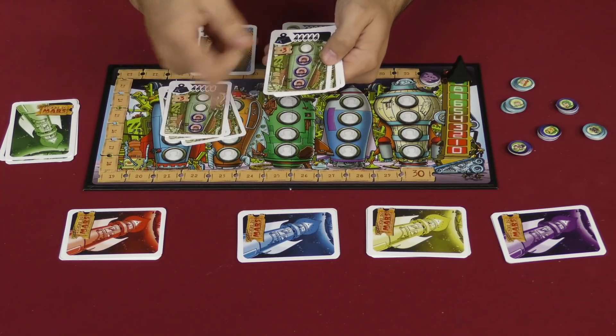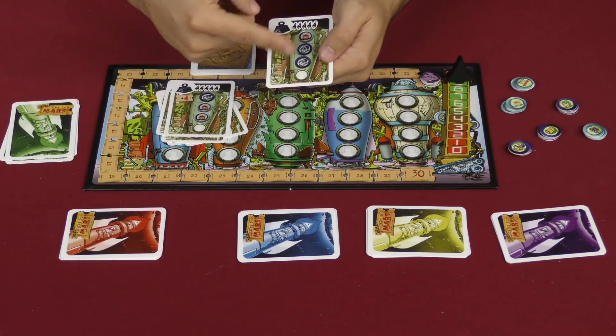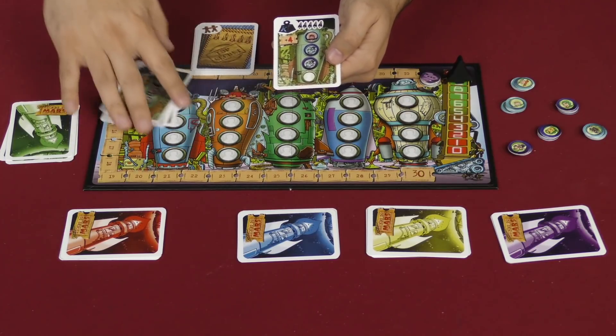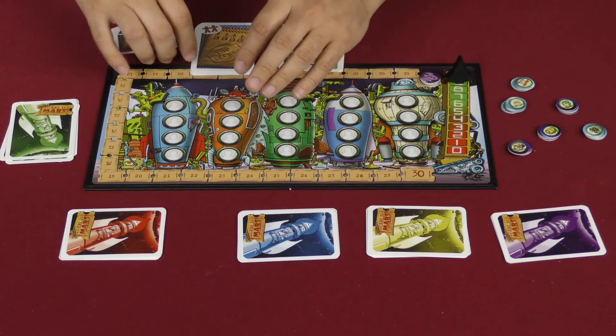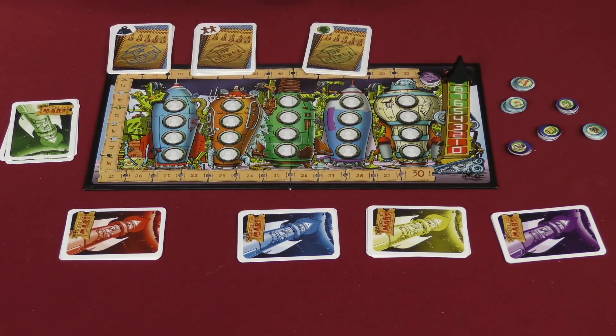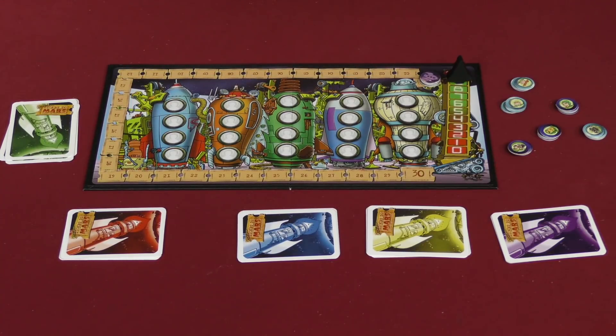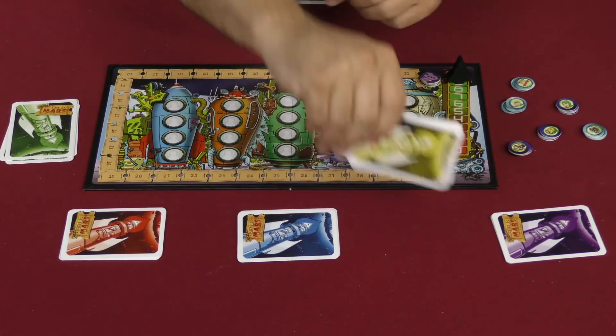Two, three, and then this is more kids than grown-ups, and this one is more grown-ups than kids. Everyone gets one of these. So you would shuffle them all up, and I would take, let's say, this, this, and this. I'll set the rest of these aside for now, and then you are ready to begin the game.